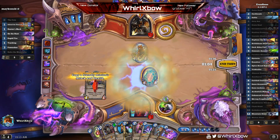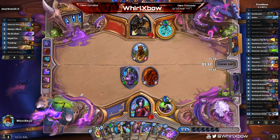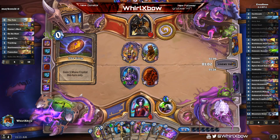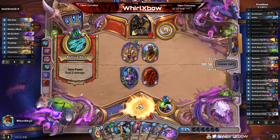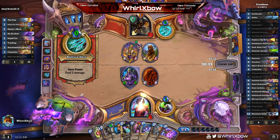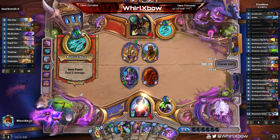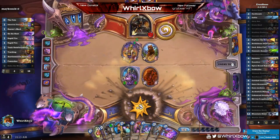I'm hoping he doesn't have Hunter's Mark or Power Shot. I'm just dead. He had the slowest draw I've ever seen and it didn't matter — the right play there was probably Dirty Rat. I was hoping to pull his guy, maybe he had Rapid Fire and KC, but it turns out he just had Beardo in hand and won the game because of it.